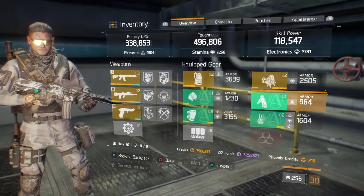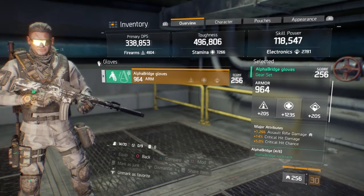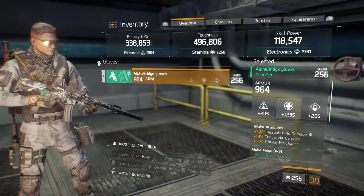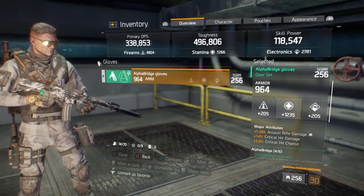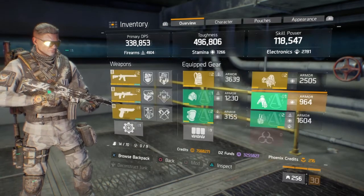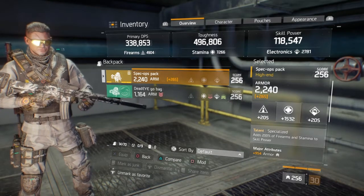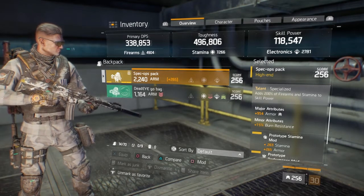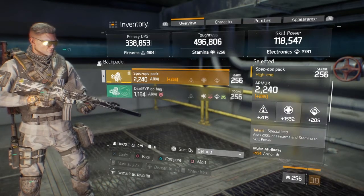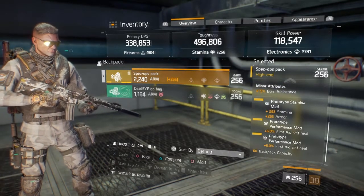Eldivene gelince: hangi sınıf silah kullanıyorsanız o sınıf silahın damage'ini Major olarak ayarlamanız gerekiyor. Ben Assault Rifle kullandığım için Assault Rifle Damage verdim. Critical Damage ve Critical Chance. Savage kullananlar da var — eğer Critical Damage ve Critical Chance'iniz düşükse Savage kullanabilirsiniz, %7'lik artış veriyor. Çantada Specialized kullanıyorum; %200 Firearm, Stamina ve Skill Power veriyor. Armour olarak Major rolluyorsunuz. Minor'ünde Ammo Kapasitesi tercih etmeniz daha mantıklı.